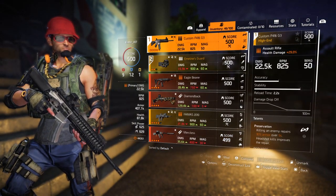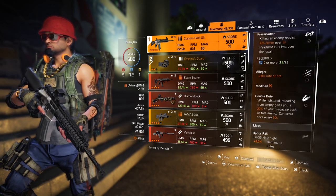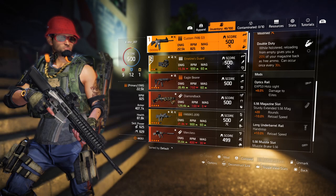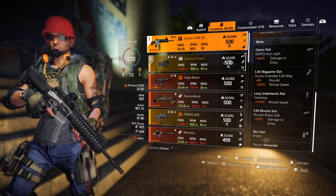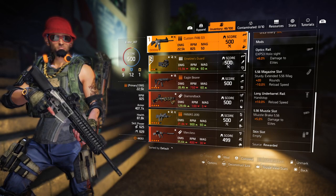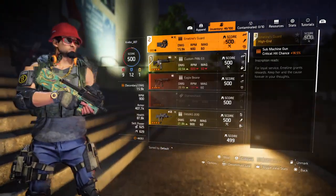On my P416 I have Preservation, Allegro, and Double Duty — I don't really care about Double Duty, it's just the best I have. I'm choosing damage to release, 20 rounds, reload speed, and some more damage to release.